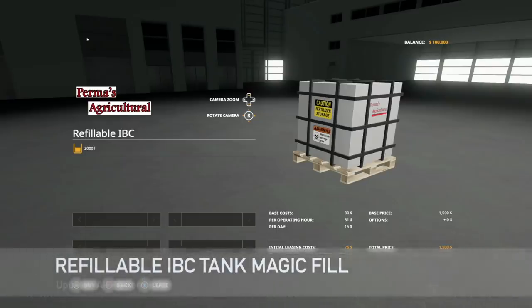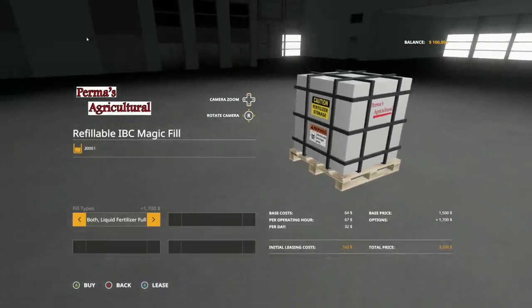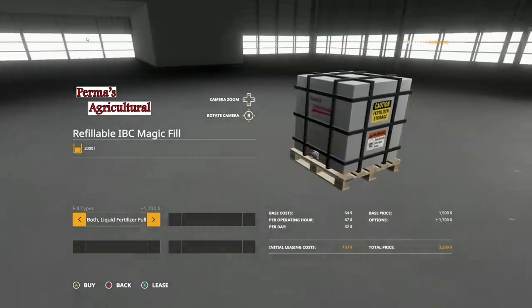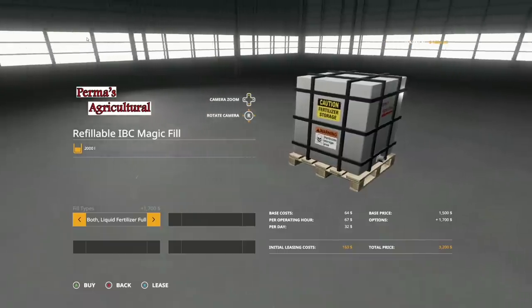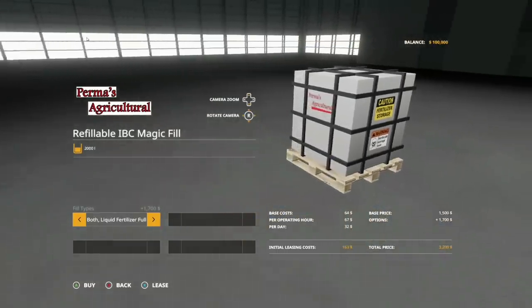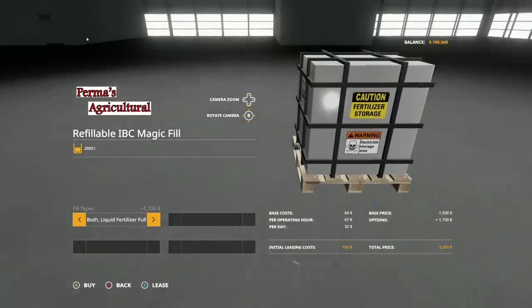We've got an update to the refillable IBC tank magic fill — changelog version 1.1. Minor fixes have been done in the description, with a new store option added. The choice of fill types and whether they spawn filled or not in conjunction with decals also changed. You can now be filled with the overload function from trailers. It's recommended that you sell all current tanks on your save before installing this version.